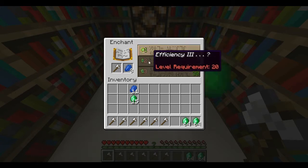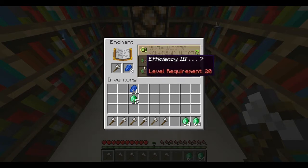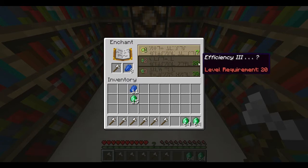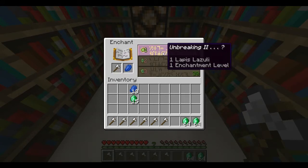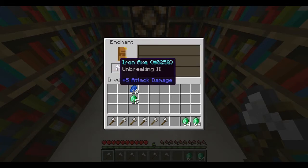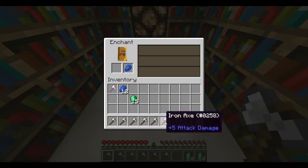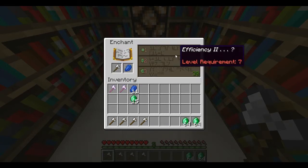So we got Unbreaking I — one enchantment level and a level requirement. They apparently changed this from the last snapshot; it used to be one, two, or three but now it shows what enchantment you can get. It promised me Unbreaking and I got Unbreaking on it. Let's do that again — put one lapis in: Unbreaking again. Same enchantment.